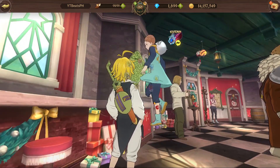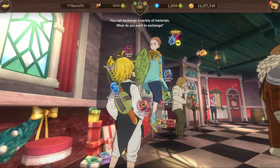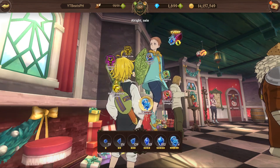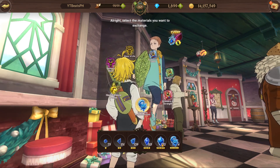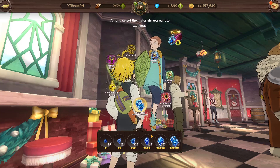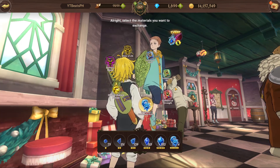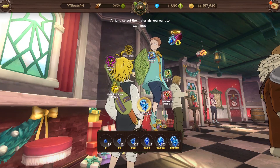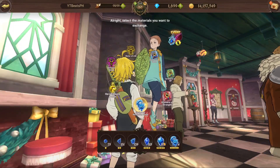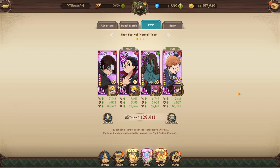We don't have the gear update yet — when it arrives you'll be able to five-plus five-star any equipment in one button. If you look at my equipment, I have 552 awakening stones — that's so many gear sets worth, but there's no point doing it all now because of the gold and upgrade gems it would cost. When the update comes out I'll get a lot of gear maxed out and that will increase my CC significantly.